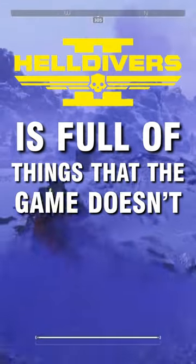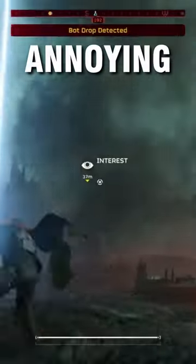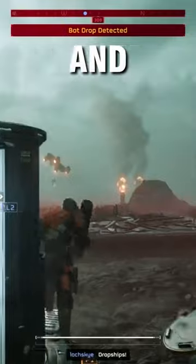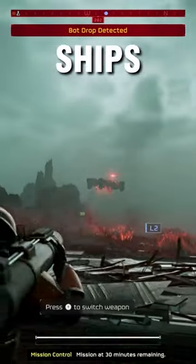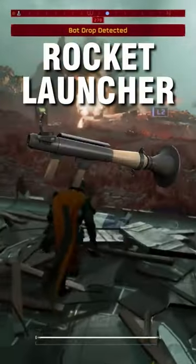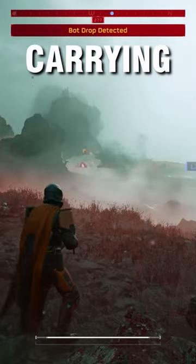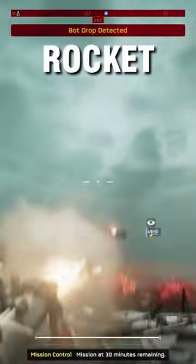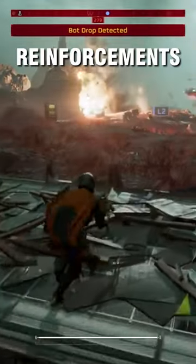Helldivers 2 is full of things that the game doesn't tell you. For example, you've probably seen these annoying drop ships that come in and drop off a ton of robot enemies, and it can go from 0 to 100 real quickly with how fast these ships come in. Well, if you didn't know, you can actually shoot these ships down out of the sky using the rocket launcher, which will instantly kill all of the robots it was carrying. So anytime you see these drop ships, make sure you have some sort of rocket launcher on you that can take them out, because you definitely don't want them to drop off their reinforcements.